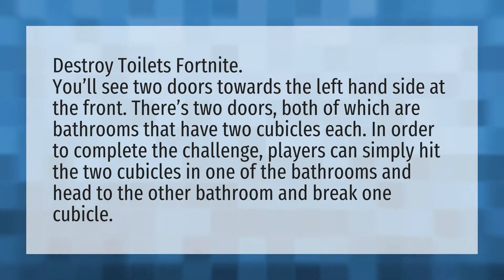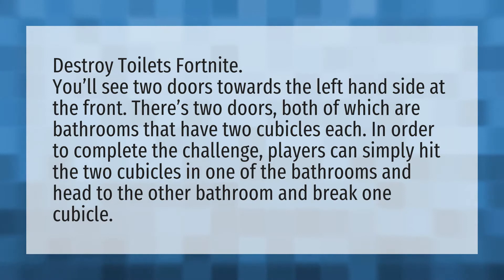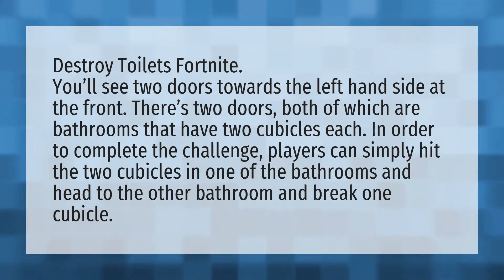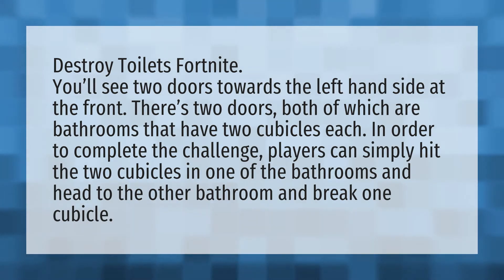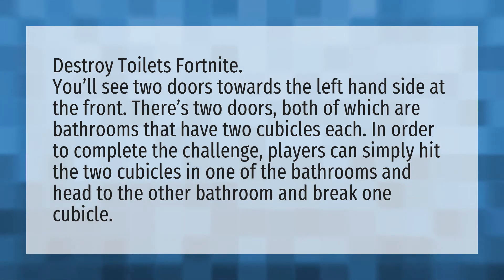Destroy Toilets in Fortnite. You'll see two doors towards the left-hand side at the front. There's two doors, both of which are bathrooms that have two cubicles each. In order to complete the challenge, players can simply hit the two cubicles in one of the bathrooms and head to the other bathroom and break one cubicle.